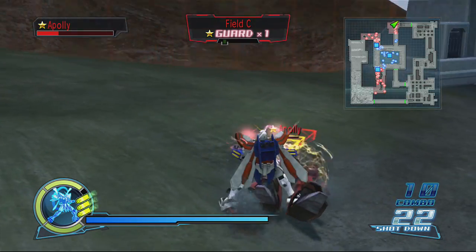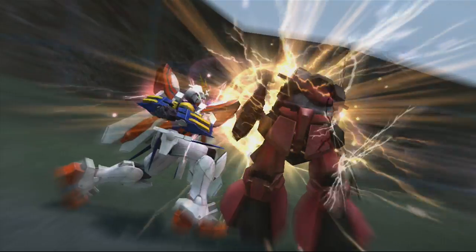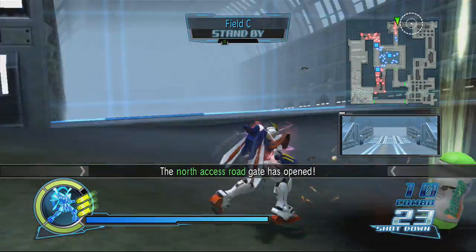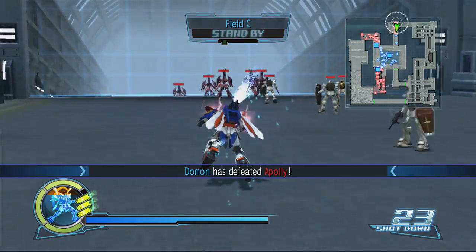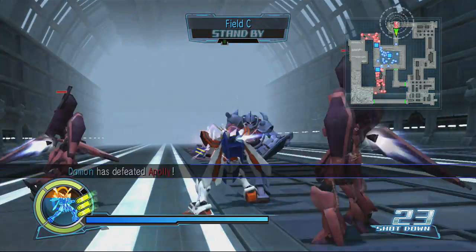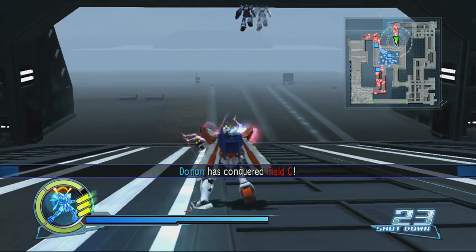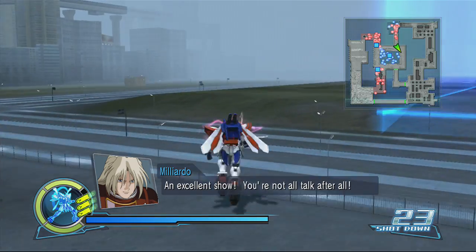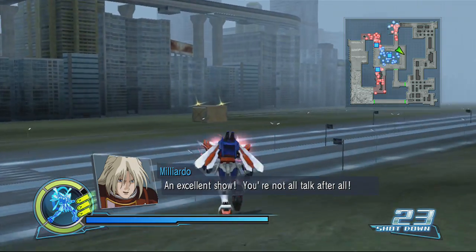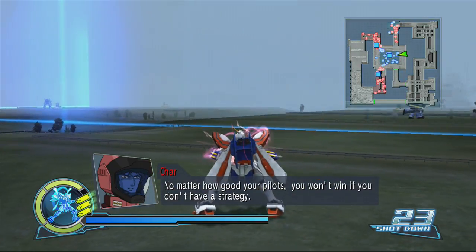Pretty much what you want to do is defeat this little base up here first. Once you do this, it's gonna trigger traps in the middle of the base to open up. The traps don't happen instantly — there are a few things you have to go through before it actually happens, like some dialogue: conquered fields, blah blah blah.